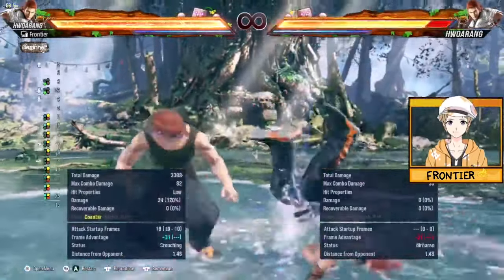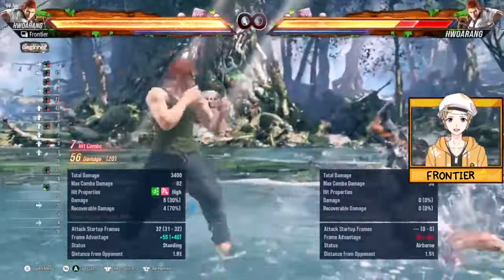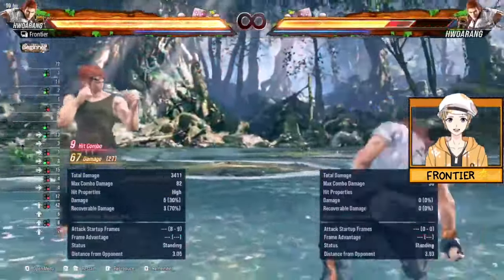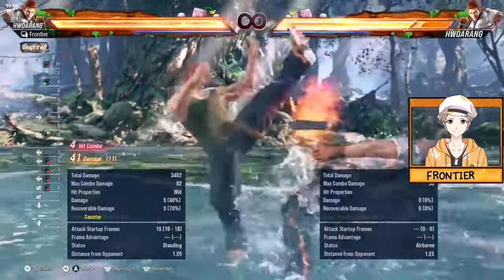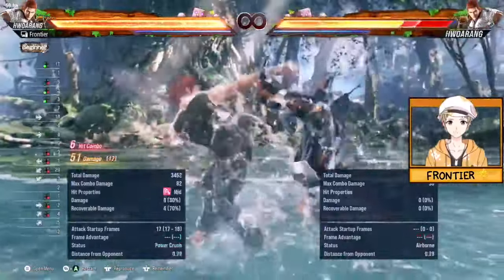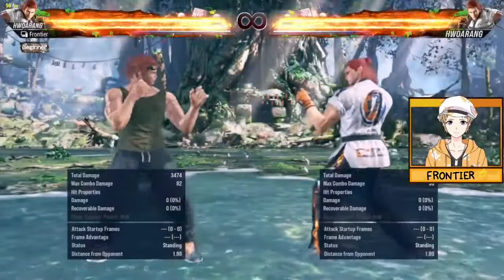If it does launch on counter hit, you crouch cancel into down back 4 and select whatever combo you'd like. You can use the combo you do off sidestep 4, minus the RFF part, because this move does not put Hwoarang in right flamingo. And you'll be pretty much on your way.